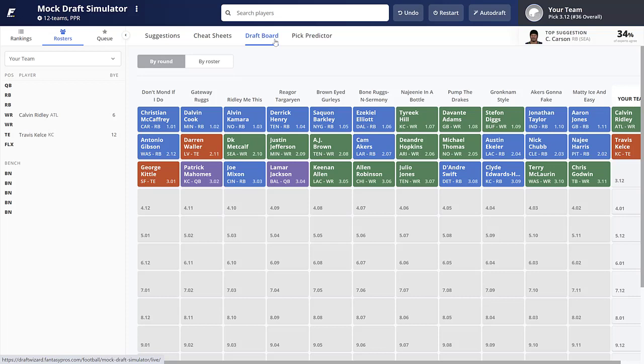Looking at the draft board after our first couple of selections — pretty much chalk in the first round. After Travis Kelce, Najee Harris goes second pick in the second round. I don't like that pick at all — that Pittsburgh offensive line is worrisome and there's too much hype surrounding him. Then Nick Chubb, Austin Ekeler — tremendous value there in full point PPR — Michael Thomas, DeAndre Hopkins, Cam Akers, AJ Brown, Justin Jefferson, DK Metcalf, Darren Waller, Antonio Gibson. George Kittle goes, then Lamar Jackson and Patrick Mahomes at quarterback.